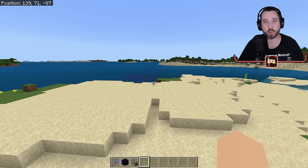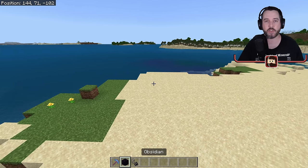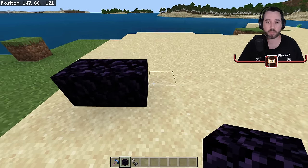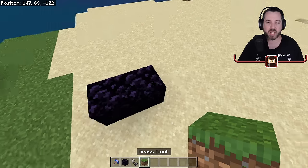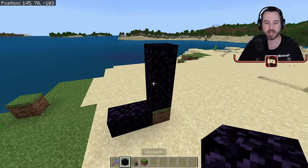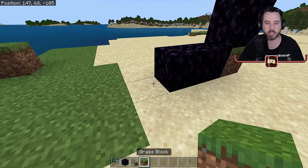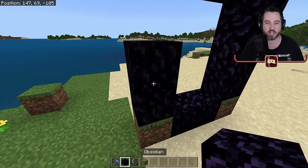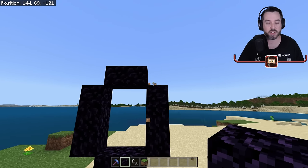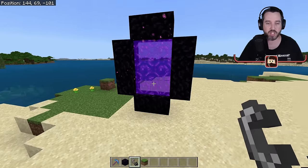When building a nether portal there are a couple basic rules. The minimum size — the smallest you can make — is two blocks wide. You can put any block in the corners; I'm using grass. Go up three blocks, corner, over two more blocks, corner, then up three blocks. This only uses 10 pieces of obsidian since the corner pieces don't need to be obsidian.